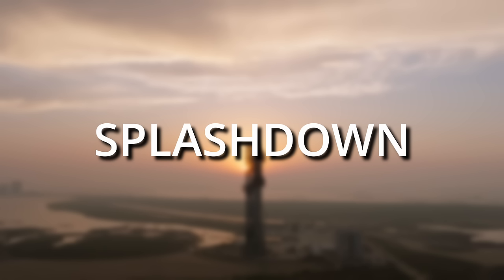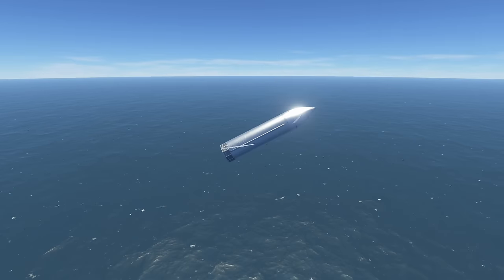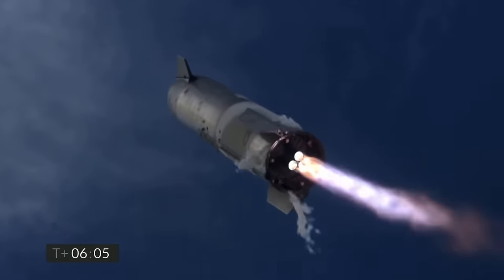Starship has to come down at one point, which is the final part of the flight — splashdown! SpaceX just want to let it fall down in a horizontal orientation. The spectacular flip and burn maneuver that we have seen on previous Starship test flights will not be attempted. The vehicle is expected to break up upon impact. As long as Starship manages to stay in its desired orientation, gravity will take care of the rest. So if all previous phases have worked, the probability of this can be rated as very high.